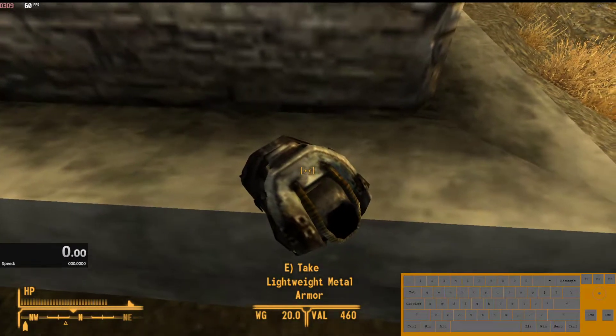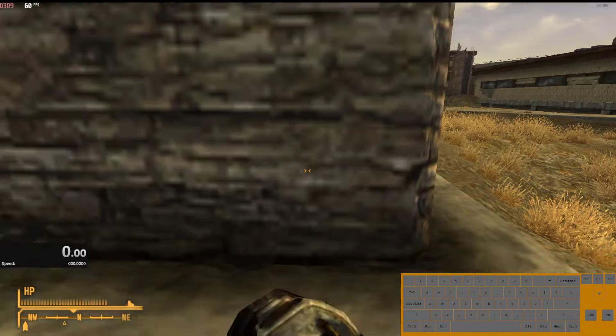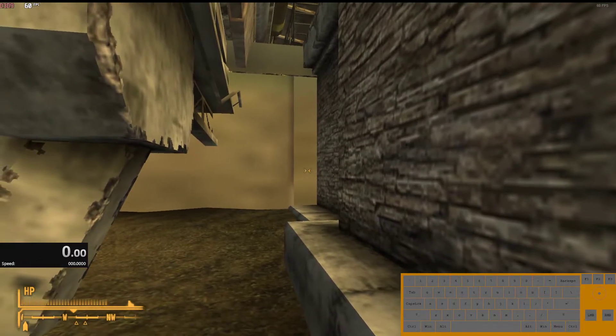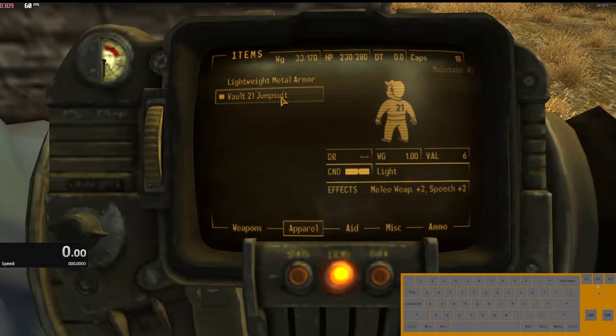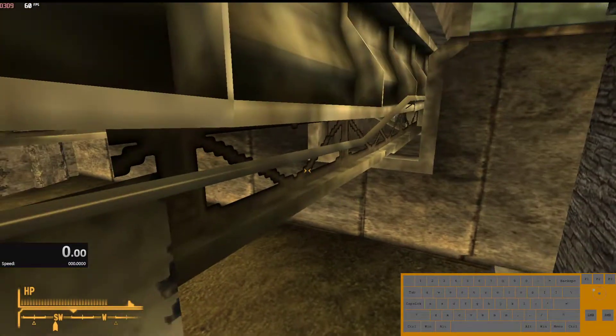Once the armor is dropped, hold W and spam jump to jump up onto it. As soon as you get onto the armor, you'll feel yourself pop up onto it. Then turn left, keep jumping, keep holding W, and you'll be on the plane. So it looks like this — sometimes it gets a little weird, but there we are: we've jumped up onto the plane.